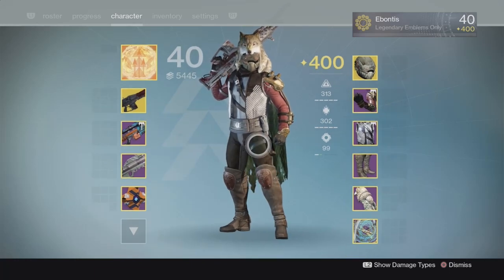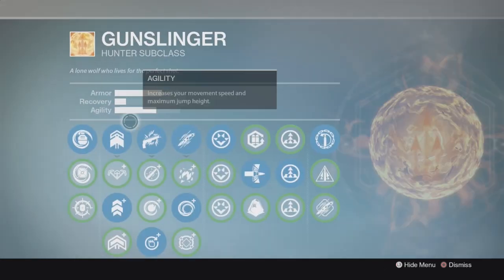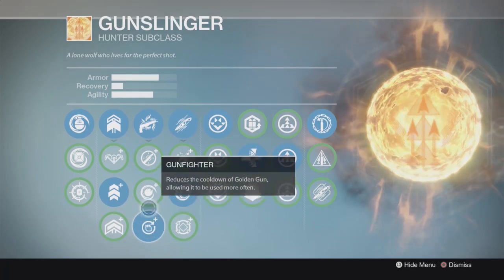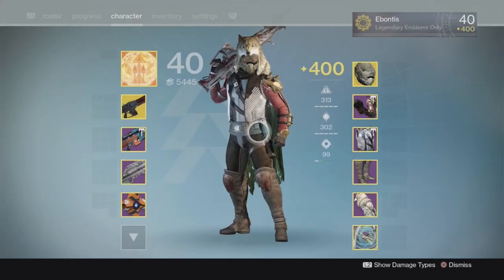Other than that, it's a pretty straightforward fight. Nothing too major on armor. Grenade Incendiary seems to be the best one. And again, Gunfighter up till the boss, Deadeye for the boss damage for that extra bonus damage.